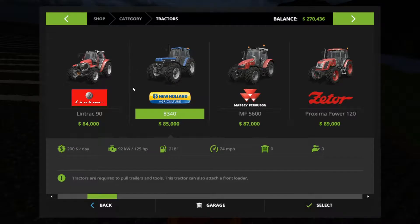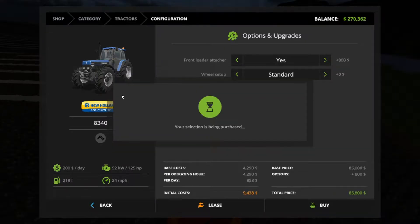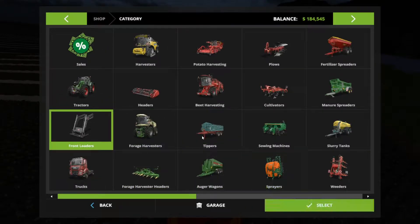I'm going to get the New Holland Agriculture. $83.40. And I want a front load attacher. We're going to do a standard wheel setup, I think. Maybe I get wide tires for a loader — nah, I'm not going to need it for a loader. I think we're good. Then I need the front loader arm.